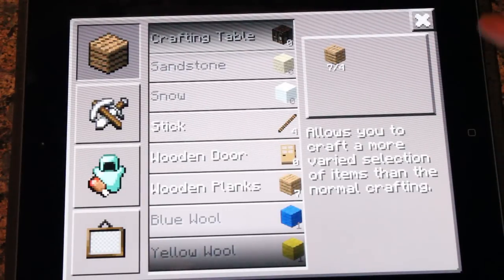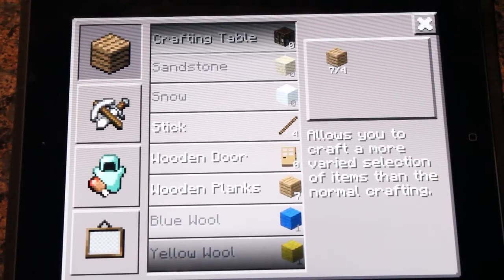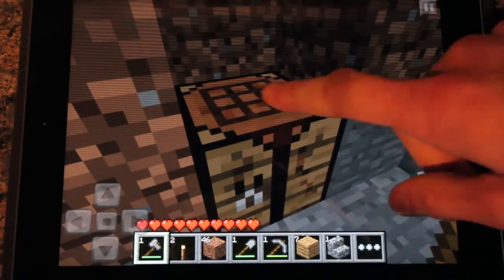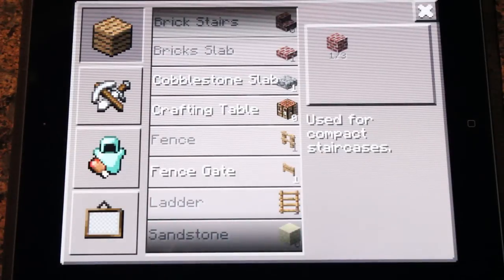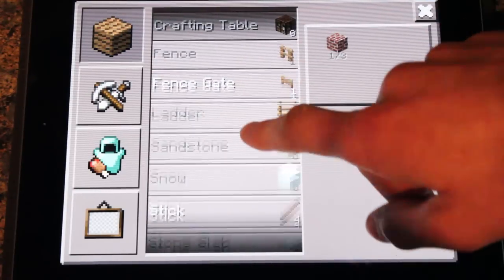So what you need to do first is collect some wood and then it will allow you to create a crafting table, which I've already made. So then in my little home here I just press on that and then we get a whole new menu, so you get all the better crafting like you do in the actual Minecraft desktop game.